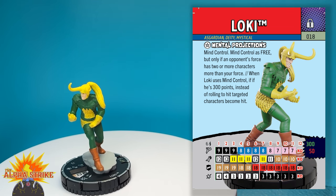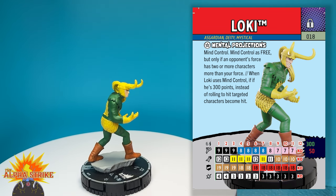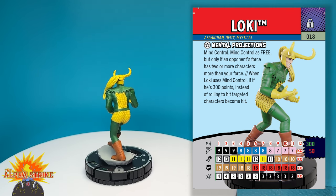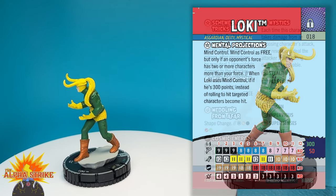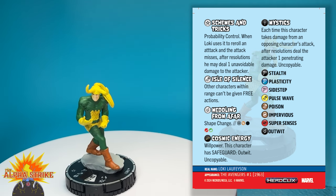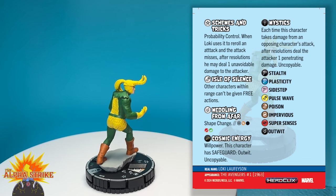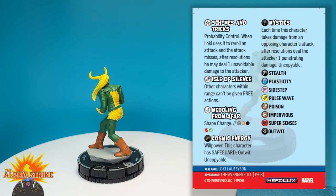And what is an Avengers set without their villain? Loki comes in at 350 points with keywords Asgardian, Deity, and Mystical. He has a special trait, Mental Projections — Mind Control. Mind control is free, but only if an opponent's force has two or more characters than your force. When Loki uses mind control at his 300-point line, instead of rolling to hit, targeted characters become hit — no Supersenses, no roll-outs, you're just hit. He has another special trait, Schemes and Tricks — Probability Control. When Loki uses it to reroll an attack and the attack misses, after resolutions he may deal one unavoidable damage to the attacker. He also has a special attack power, Isle of Silence: other characters within range can't be given free actions — no Perplex, no Outwit, none of that, map wide.